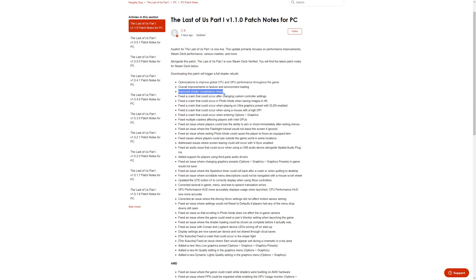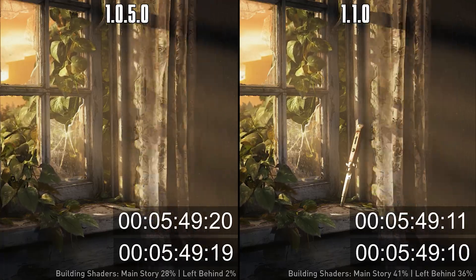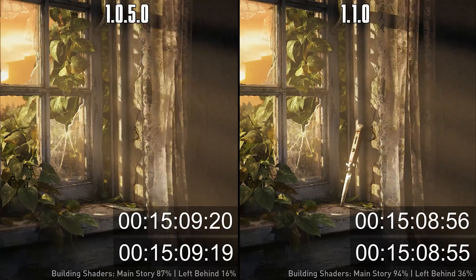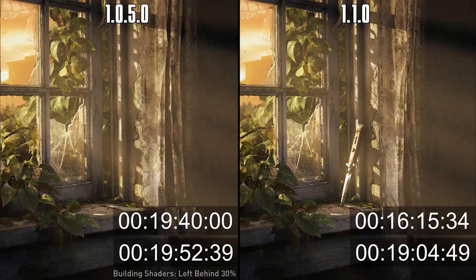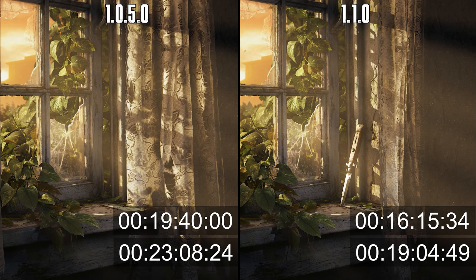Now let's move on to shader building time. If you recall, the previous patch 1.0.5 brought significant improvements in shader compilation time. Now with this latest patch, there is even further reduction in the time, with the main story finishing in 16 minutes, followed by the DLC and the main story of 1.0.5 in 19 minutes, and finally 23 minutes for the Left Behind DLC.